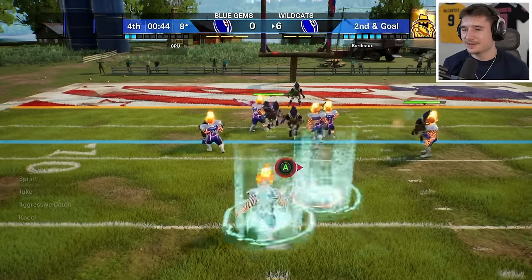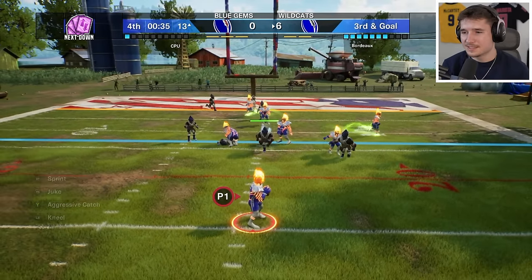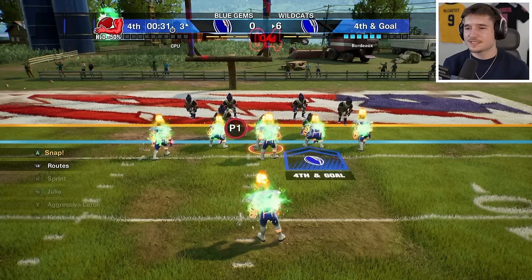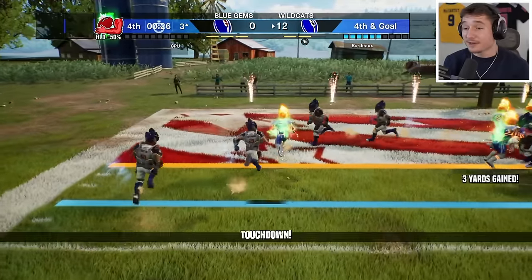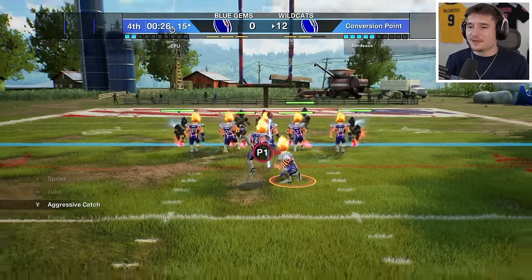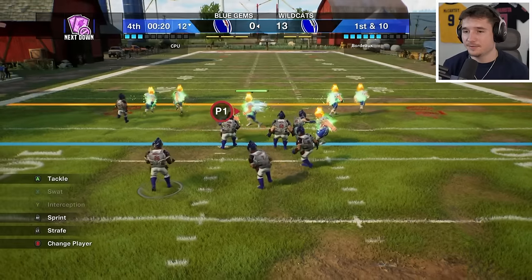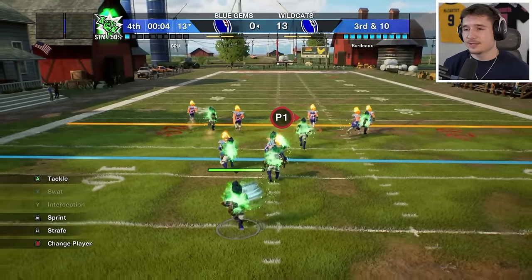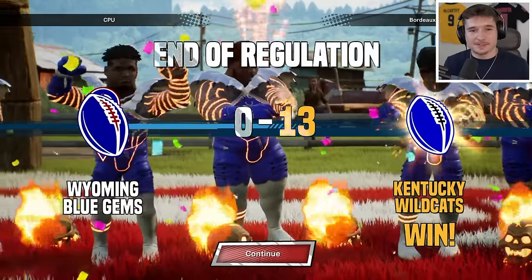We're going with the cloak ball again; this time I'm just going to hand it off a little bit quicker. They know where I'm at somehow — the cloak ball did not work, the defense was aware. But we have someone on the drag route and I'd rather score a touchdown than kick the field goal. Barry Sanders gets in — that's incredible! I figured out the juke move combo that works, and our extra point is just good. For our first matchup I'm very happy with how this game has gone, and it's nice that we won.